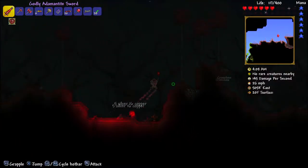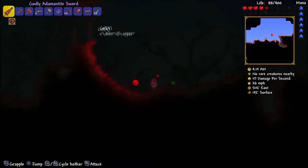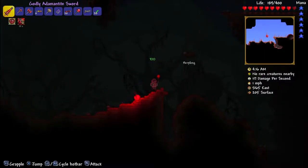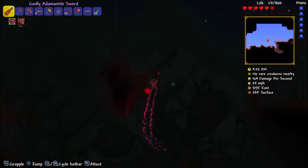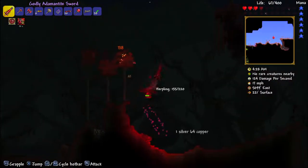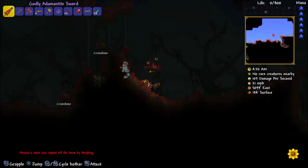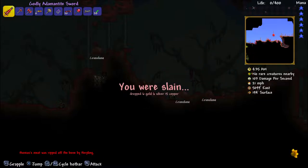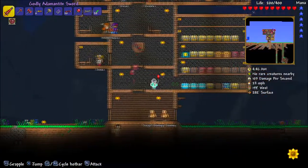Alright, I just want to at least defeat the boss in this episode. I think this should be more edit-friendly instead of leaving it almost completely uncut. These guys drop vertebrae by the way — I only need one more. Nope, not getting anything. Let me make sure we have everything.